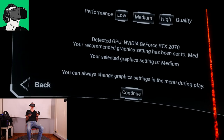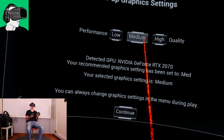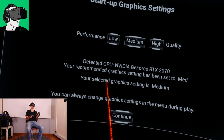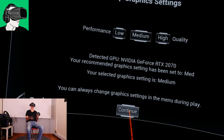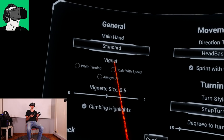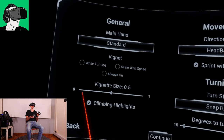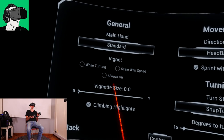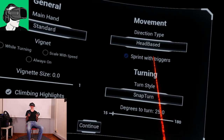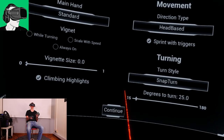Because I have my camera running, recording me, as well as OBS and a whole heap of different software, I'm going to put the performance settings on medium to start with, and then later I will increment it as we go along. Medium — your selected graphics setting is medium. Then let's go to continue. So general settings — main hand will be standard. We don't want any vignetting or vignette while turning. Vignette size — no, we don't want any. Climbing highlights — I'll have to test that a bit later. Movement: head-based. Turning style — we're going to use snap, 25 degrees, which is absolutely acceptable. And let's continue.